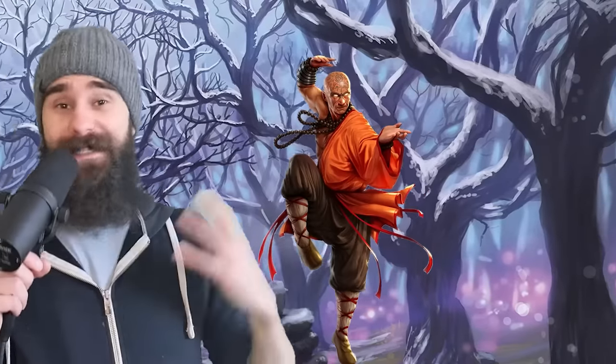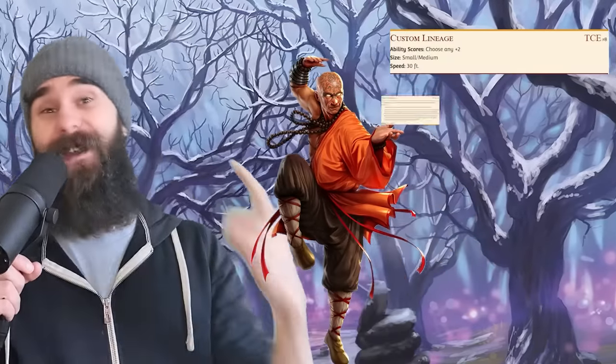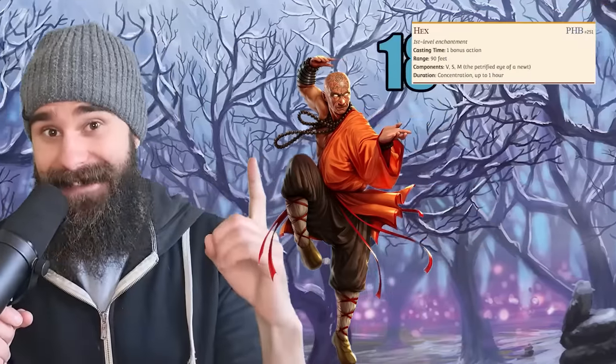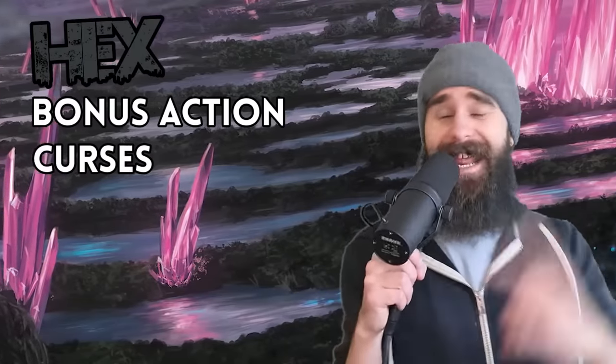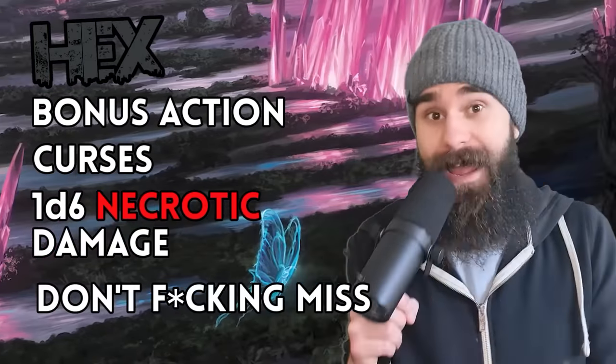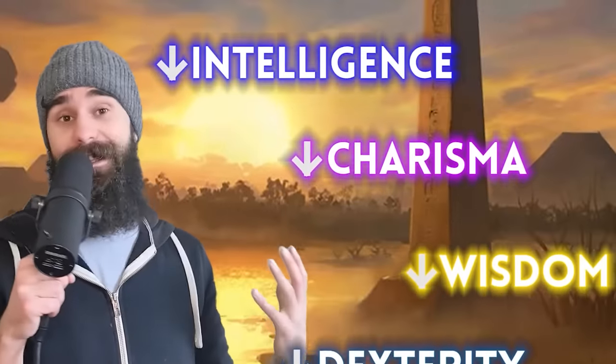Number five: the Naked Hexmonk. We come to the Hexmonk — a build that once again abuses custom lineage and Fey Touched to give you 18 wisdom and this time the spell Hex. Hex is a bonus action spell that curses an enemy to take 1d6 extra necrotic damage every time you hit them. It also gives them disadvantage on any ability checks made with the skill of your choice.